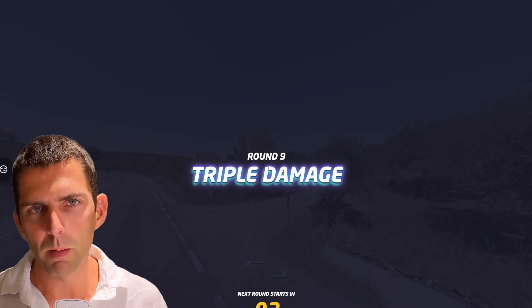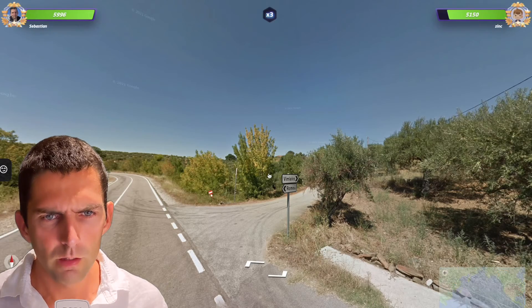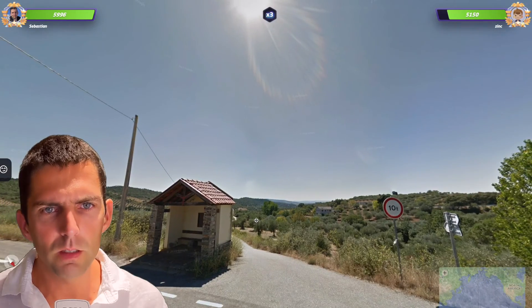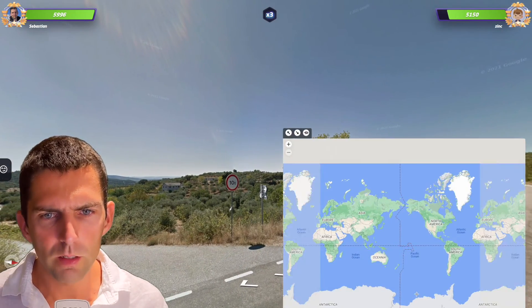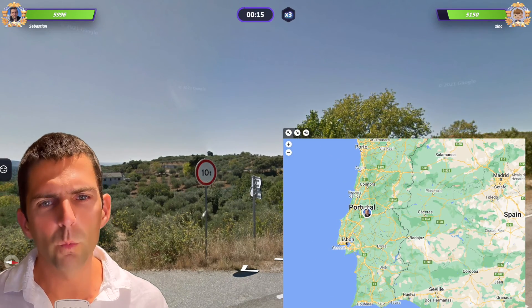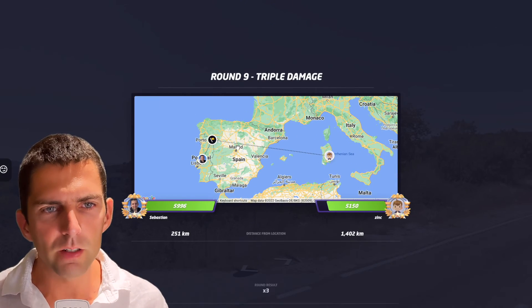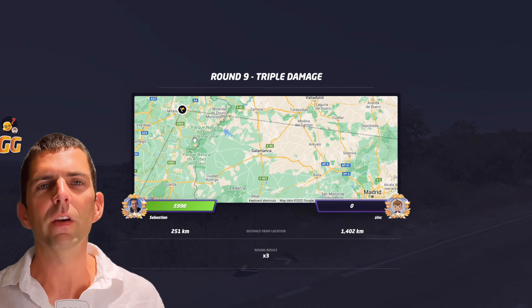Here we go. We have Romeu, Vimeiro. This sounds like Portuguese. We're in the northern hemisphere — I'm going to go for Portugal very quickly. It sounds very mountainous, but I have no idea where, so I'm going to hedge my bet and go between Lisbon and Porto. They went for Sardinia — wrong guess! Is this enough? It's enough! Victory! Woohoo!